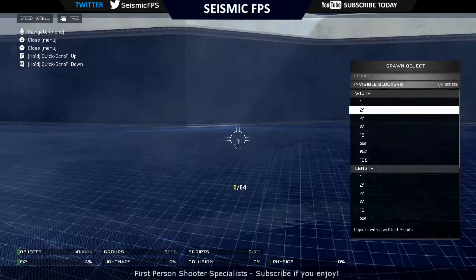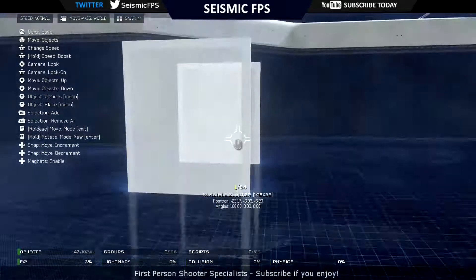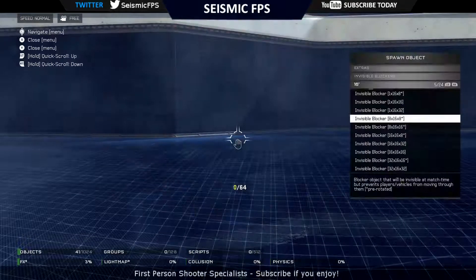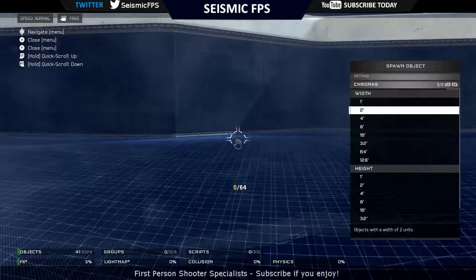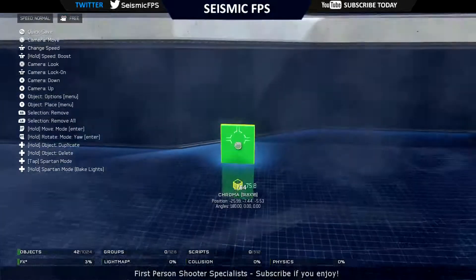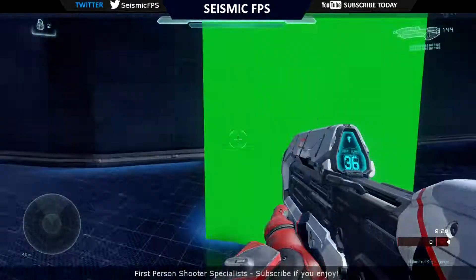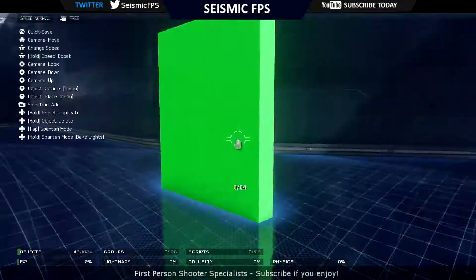And then visible blockers - so you can choose your width. This will stop people from going into certain areas, so that'll stop people from going past them. You've also got chromers - I'm not sure what these are. Can you walk through these? Yes you can. So I don't have a clue what the chromers are. If you do know what chromers are, let me know because I have no idea.